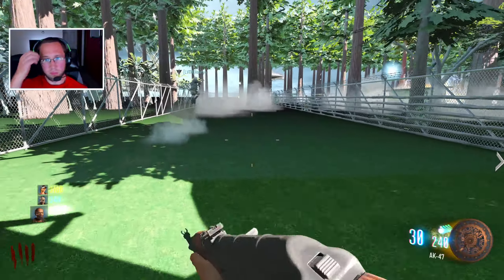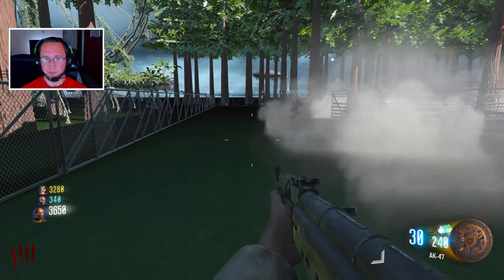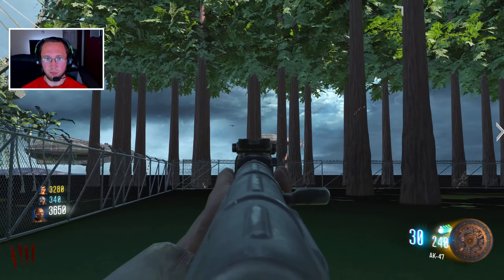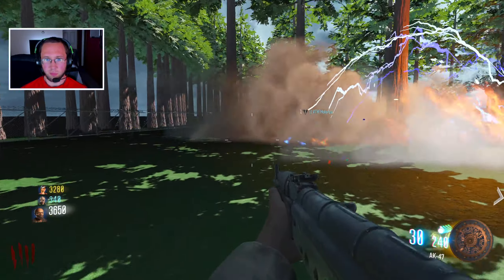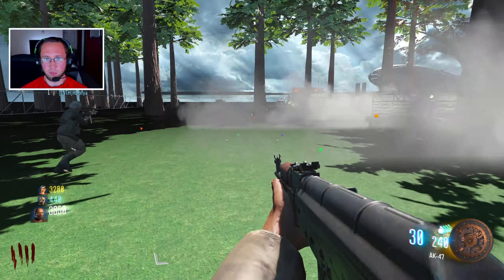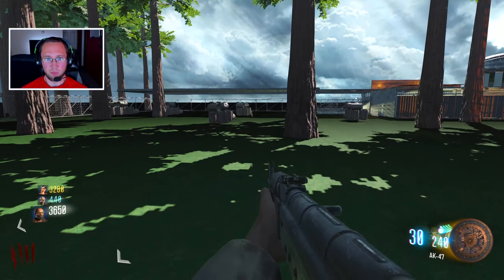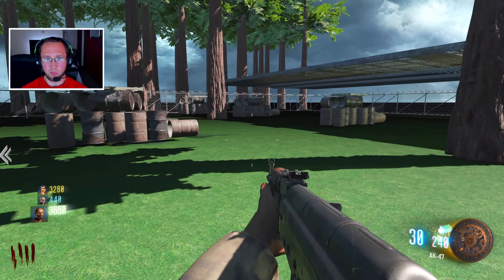Oh my gosh, we have to walk all the way around. Stamina Up is mandatory. There's a spider right here. Vulture Aid. Should we do the attackable? Since I have a Strike One, I feel like I can solo that, honestly.